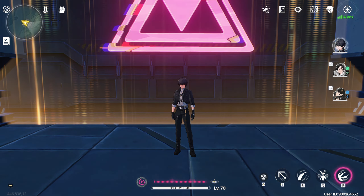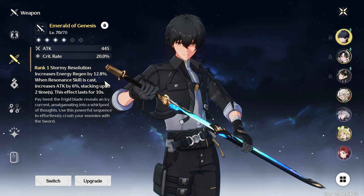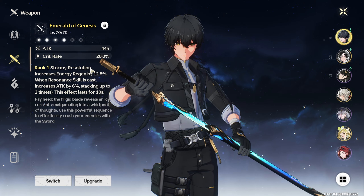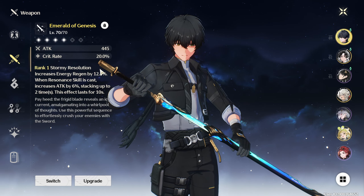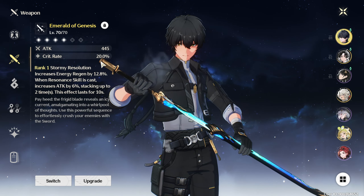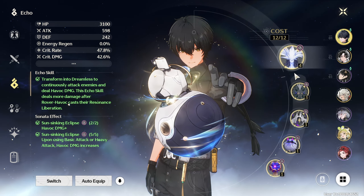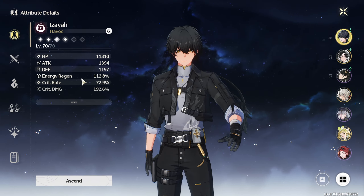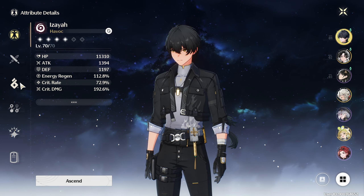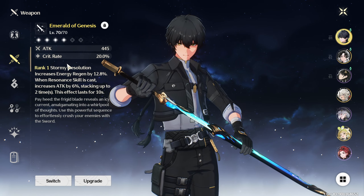First and foremost, using Havoc MC as an example, it's about choosing the right weapon. I have the crit rate weapon Emerald Genesis. Crit rate is the most important stat in the game because it's the hardest to get. A crit rate weapon helps you work around the RNG of crit rates on echoes, so you don't need crit rate on every single substat.